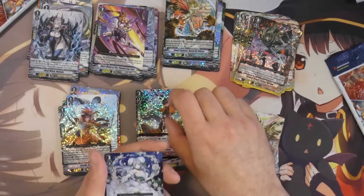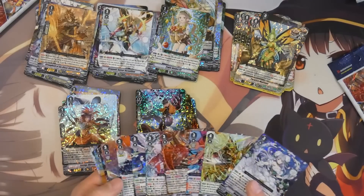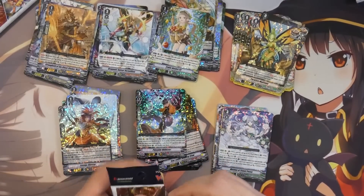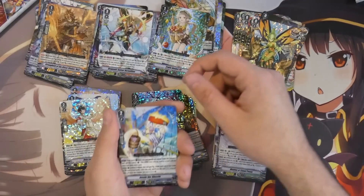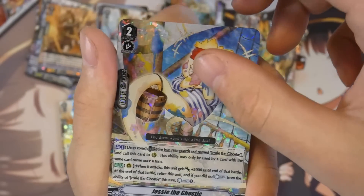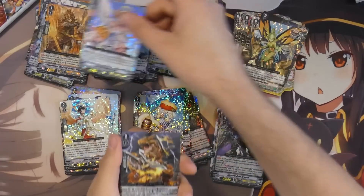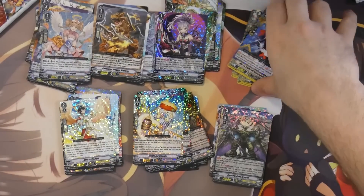Entering the last two packs. The only triple R I missed from Gold Paladin is Spectral Duke Dragon. So the question is — am I actually going to get two Spectral Duke SPs? I already got one in the previous opening. Close up to the camera so you can see it. And is it the Spectral Duke SP? It's a normal one, which was kind of expected — the chance of pulling another SP in just one box is pretty low, but it's not something that hasn't happened on this channel before.